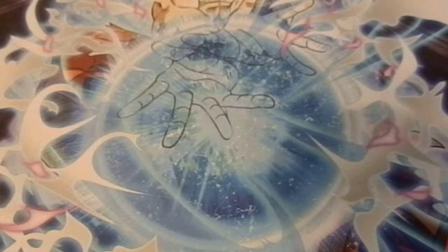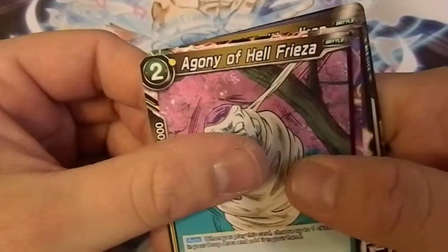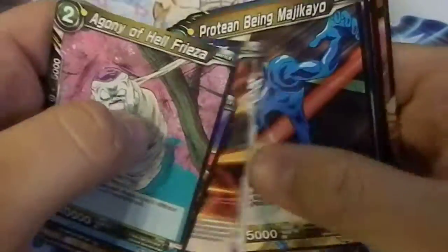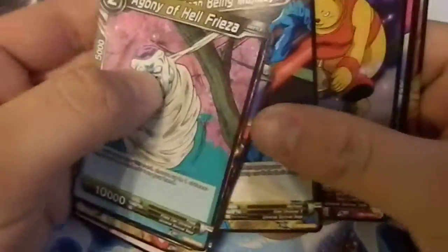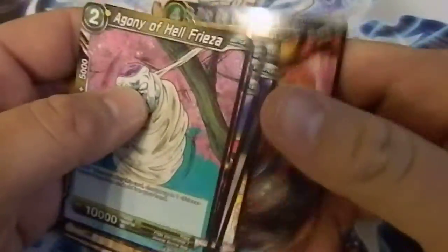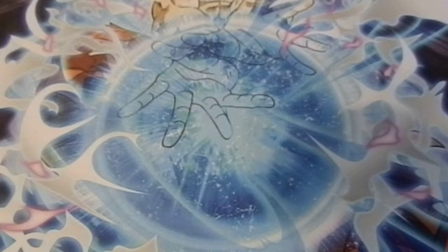I really enjoyed those fights with Universe 11, especially when Frieza showed up out of nowhere. Talking about Frieza — we got him in Hell, another Vegeta leader, Jiren, and Universe 3 cards — I thought it was Universe 11 at first because the color. Trio de Dangers, Bergamo — nice. And now we're on to the other side of the box.